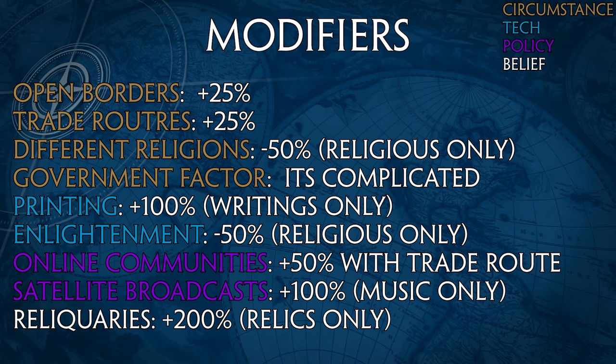If you have a different religion than your opponent, you lose 50% of your religious tourism towards them — so instead of outputting 8 from your holy city you only output 4. The Printing tech immediately gives +100% writing tourism just for having it, which is a very nice mid-game boost, since works of writing already provide +4 tourism — doubling that to +8 is quite significant. Additionally, having the Enlightenment tech reduces incoming tourism to you by 50%, meaning if an opponent researches it, you lose 50% of your religious tourism towards them.